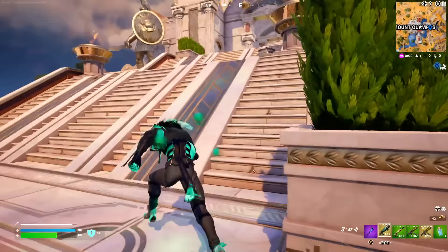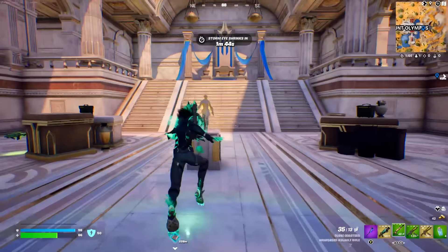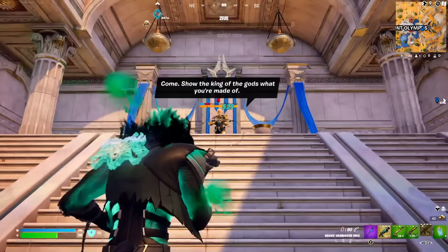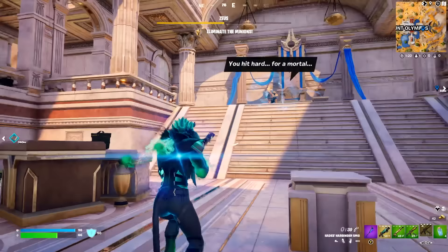We've arrived and teleported over to Mount Olympus — this is where Zeus spawns. You can challenge Zeus on this statue. This boss is a little bit different; he spawns on his chair right here. Use the spawn animation to your advantage — you can see I've already beamed half of his health using Hades' SMG which we just got before. I switch to the other gun — easier to switch than reload — and get him half down on his health. Now he spawns his minions, similar to Hades but kind of in reverse.